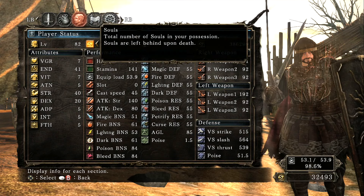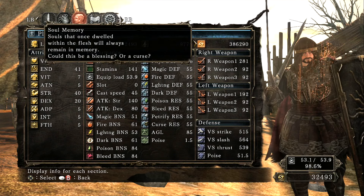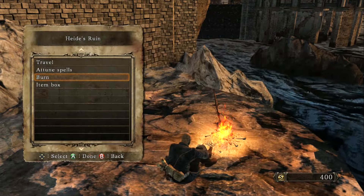Also, your soul memory, which is the total amount of souls you've accumulated, has to be within 50,000 souls of each other. You can find this number in your player status screen in the top right-hand corner.